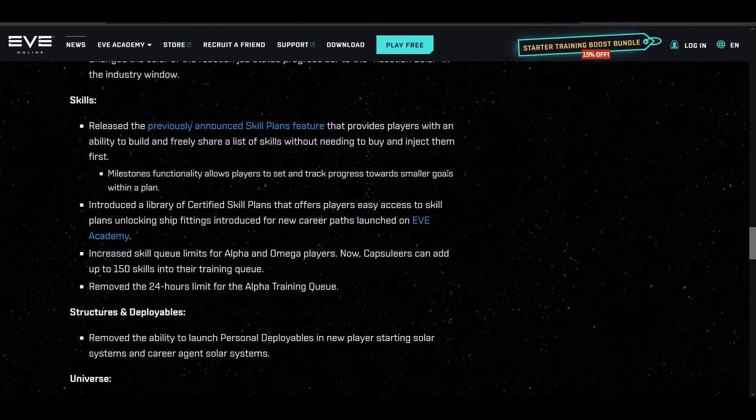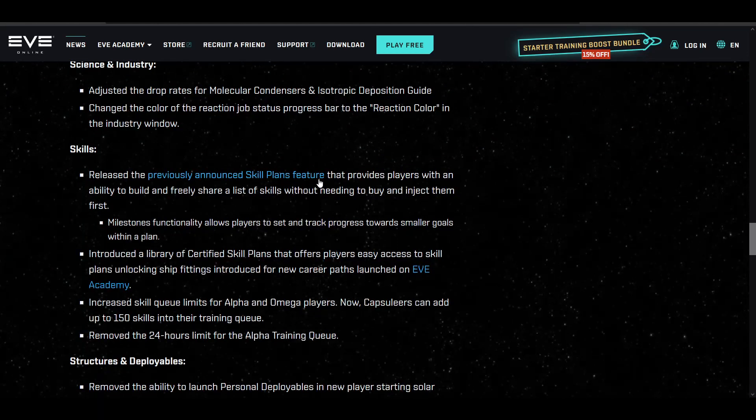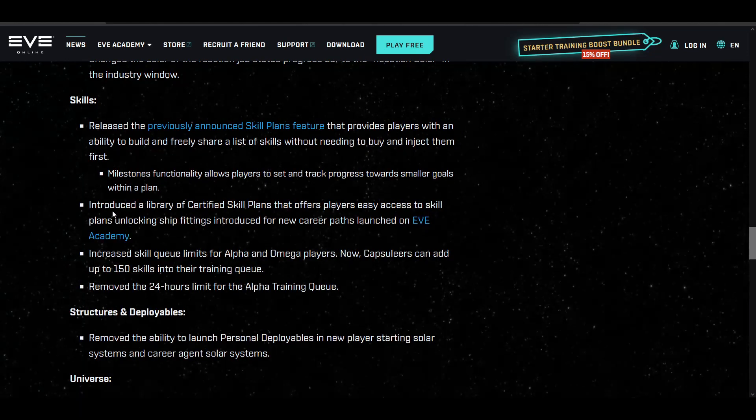One very interesting thing in the patch notes is the skills section, which might need its own video. There's now a library of certified skill plans. They've increased the skill queue limits for both alpha and omega characters — capsuleers can now add 150 skills into their training queue. They've also removed the 24-hour limit restriction for alpha training queues.